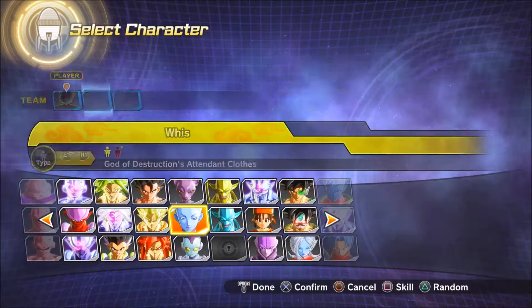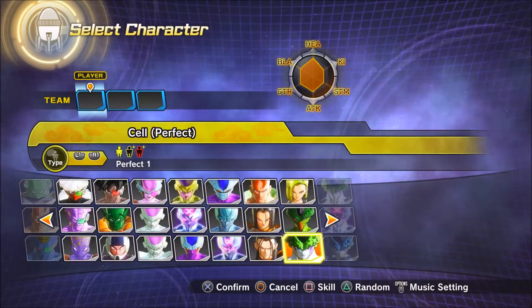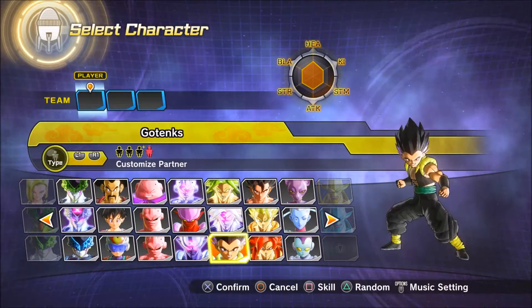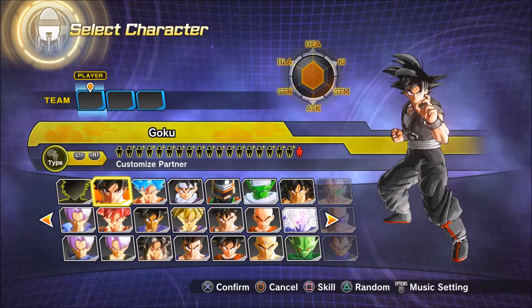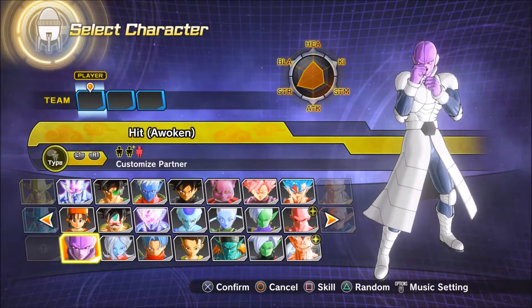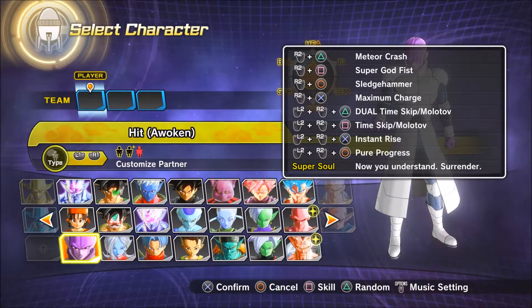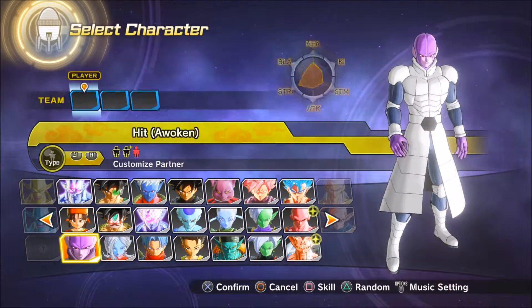I think if their intention was to bring FighterZ players over to Xenoverse, they did a really good job — because the character customization was the deal maker for me with this update. UI Goku was cool, Android 17 was awesome, but the cast character customization and being able to use those customizable characters in matches — that was it for me. Without that, I might have just got DLC 6 and not really played it too hard, but now that I can customize my cast characters I think this is awesome.